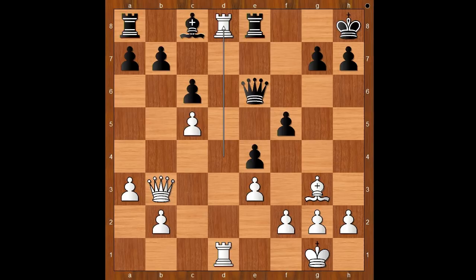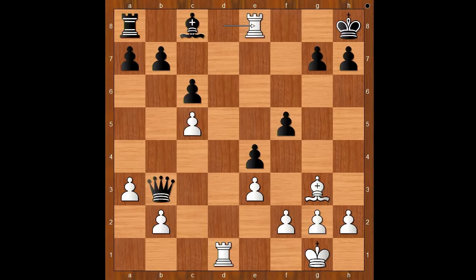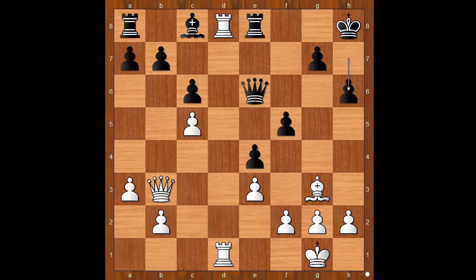Rubinstein played rook to d8, and Meizis got very worried. He played h6, avoiding back-rank disaster. What was the problem? If rook takes on d8, then rook takes rook check, and after queen to g8, rook takes queen — or queen takes on g8, checkmate. And what else? If queen takes on b3, then rook takes on e8 check. Queen to g8, rook from d to d8, bishop to e6, rook takes on g8, bishop takes on g8, rook takes rook and rook takes on g8. So Meizis played h6.